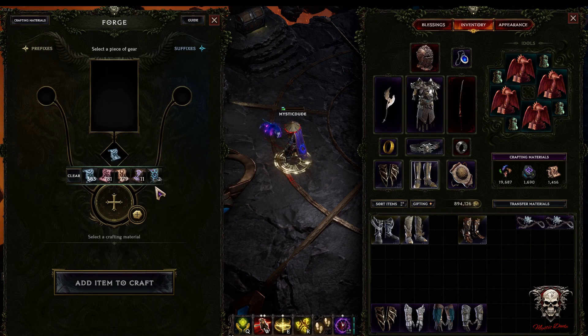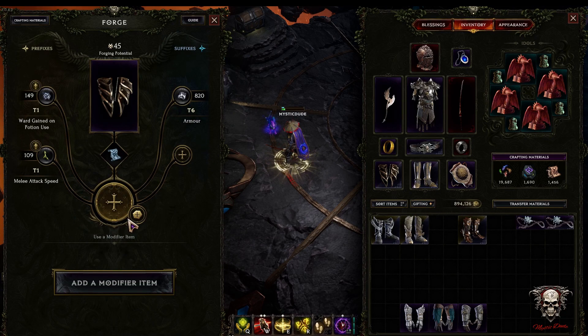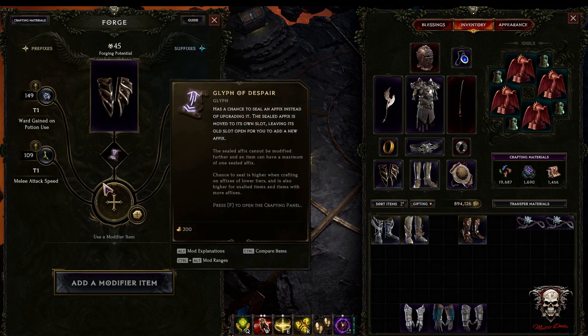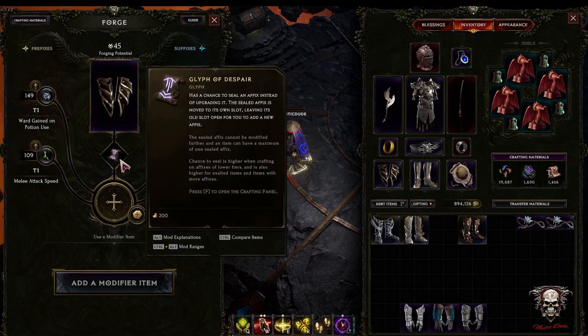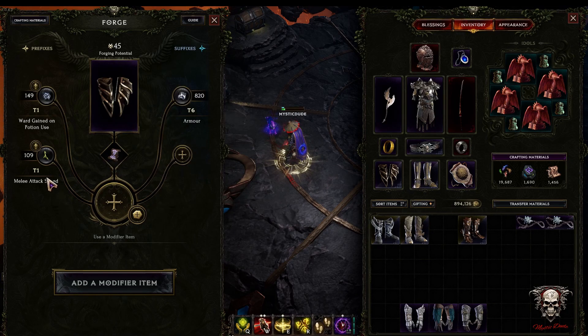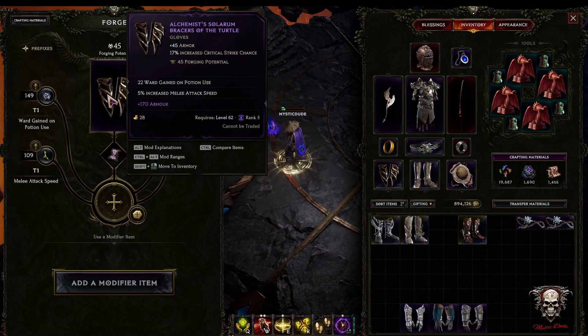Now I'm going to show you how we make them applicable. The Glyph of Despair - you bring an item into your forge as normal. If you read the tooltip, it says it has a chance to seal the effects. When it seals, it moves the affix down to the fifth position. It stays as the effect it already is - it doesn't turn it into an experimental one. It has a higher chance when the affix is on lower tiers; tier six and seven are locked and not craftable, but tiers one through five are.